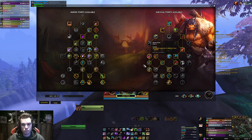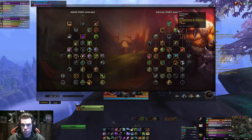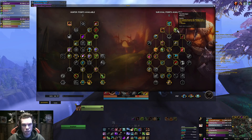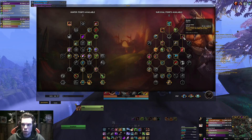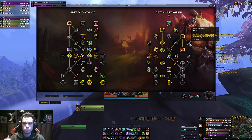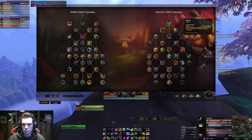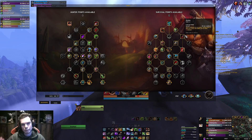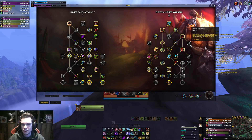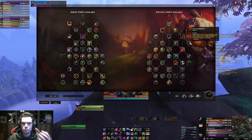Now let's go to the Survival Hunter side of the tree. You will go for Raptor Strike, then you will take Tip of the Spear - your kill command increases the damage of your next Mongoose Bite by 25%, and that stacks up to three times. Then you will take Harpoon. For the most DPS output, you want to go for Terms of Engagement, which will deal damage when you Harpoon an enemy. I do not like that playstyle - I don't like backpedaling and using my Harpoon to get back in. It is the best damage option, but I do not like the playstyle, so I'm not using it.